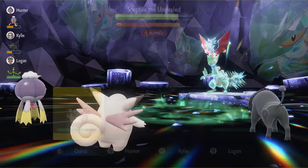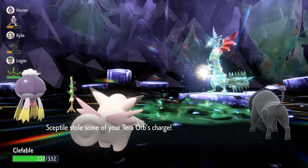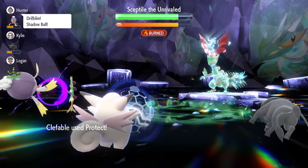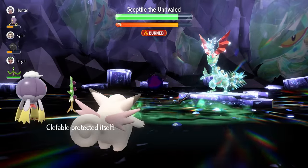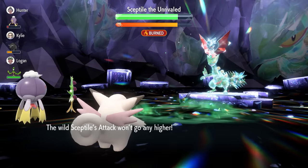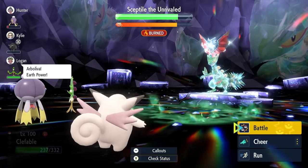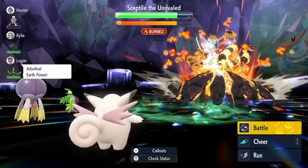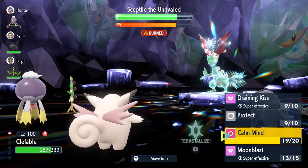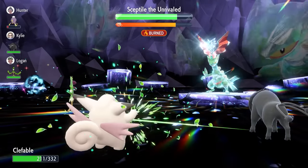What we're waiting on is Sceptile nullifying the stat boosts on our side of the field, and then it will set up its shield. This is a really key turn — we're going to lock in with Protect, because if we don't protect here, Unaware is not effective the next turn. You can see it's also stealing some of our Tera power, and without Unaware active it could knock us out at this stage, which would slow us down immensely.